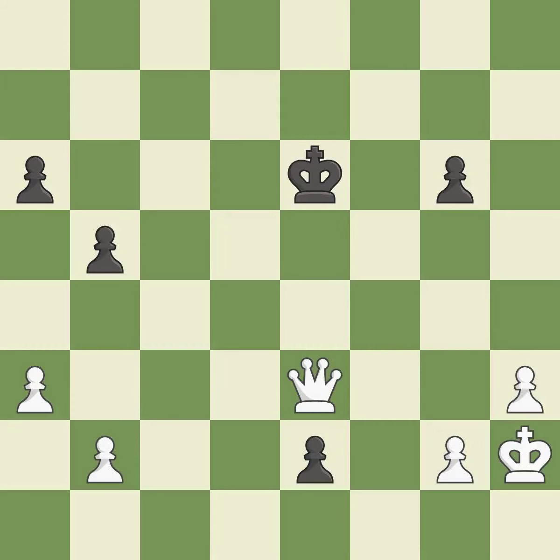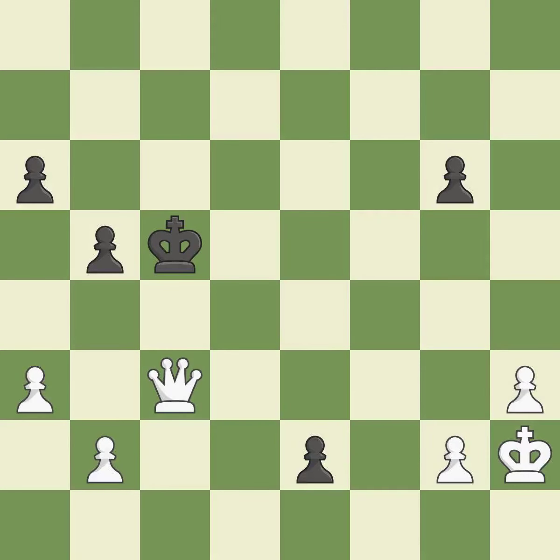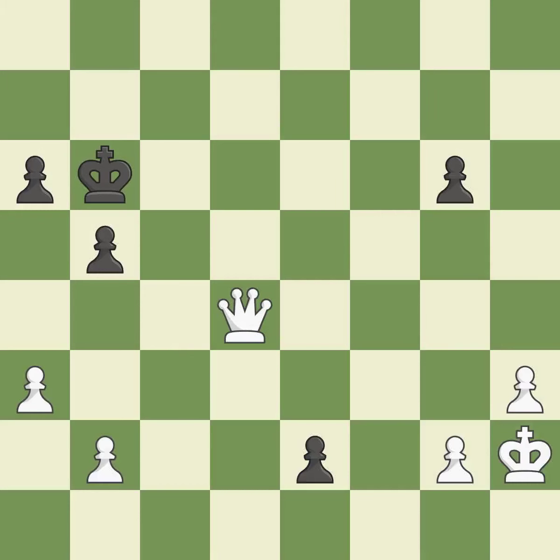This evades the check from the queen — it is excellent. This forks multiple pieces — it is excellent. This evades the check from the queen — it is excellent, a solid choice. It is excellent. This evades the check from the queen — it is excellent. One of the best moves — it is excellent. This steps away from the checking queen — it is best.